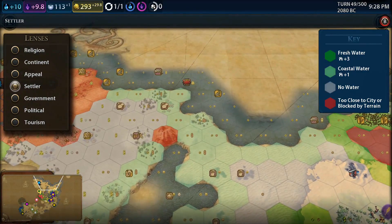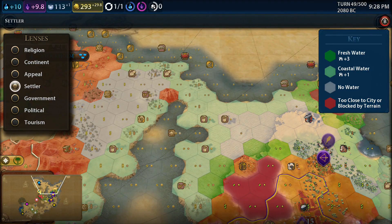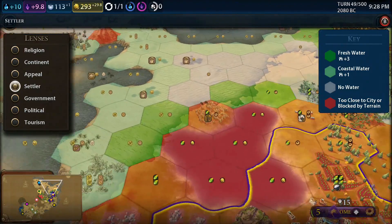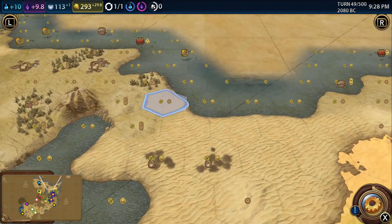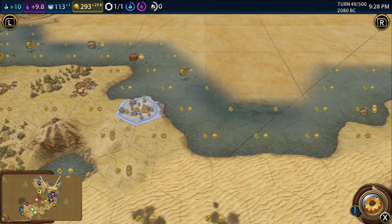Looking at the settler lens - it's plus one housing, coastal water. It depends whether we're expecting the city to grow massively, which depends on whether we get Petra. I still think this is the best idea. I'd like to found it around there - and if I'm wrong, read the comments. I'll pin the person who tells me I'm really wrong - that's what I usually do.